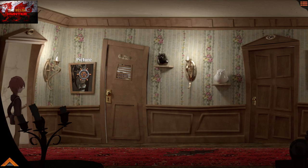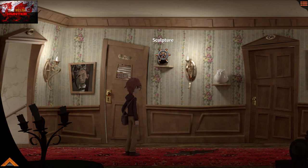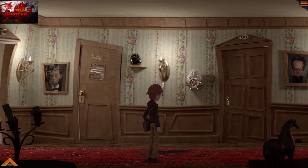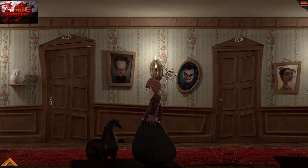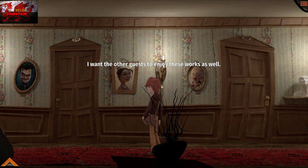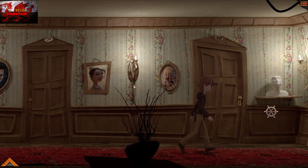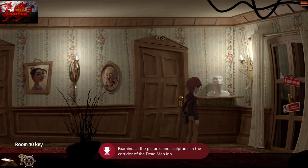Another achievement to grab here. Press the X and the A button on all the pictures and all the statues in the inn room — so the picture on the left, the sculpture just to the right, the stain just in case, and then all the remaining pictures and sculptures. Press X and A on everything. That will be the 'Loyal Customer' achievement. Go into your inventory, press the Y button, use the key on the door, and head inside.